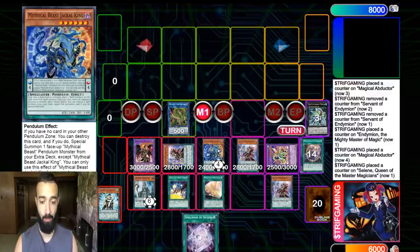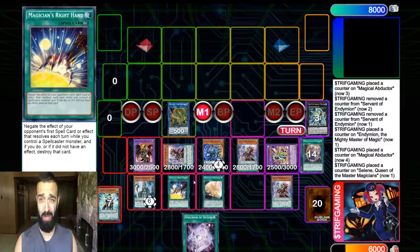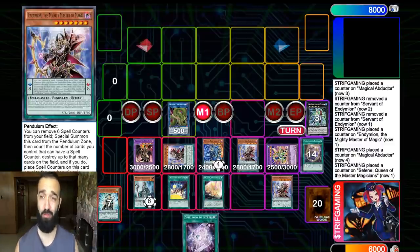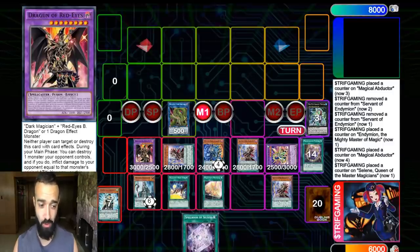Look at this board — what deck on the planet is clearing this board? Vortex, Jackal Right Hand, Double Mighty Master, and Dragoon. Good luck, have fun. I don't even have space for the Mighty Master in my scale — I don't even use that effect. This deck is absolutely ridiculous. Good luck to anyone that plays me when Dragoon comes out.